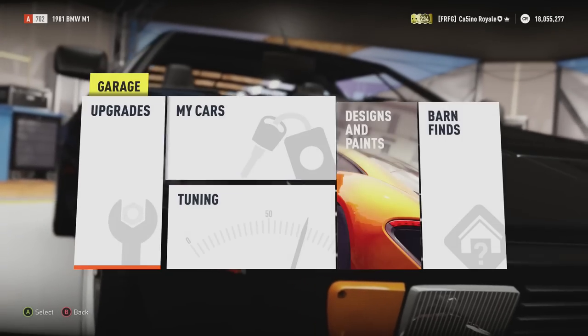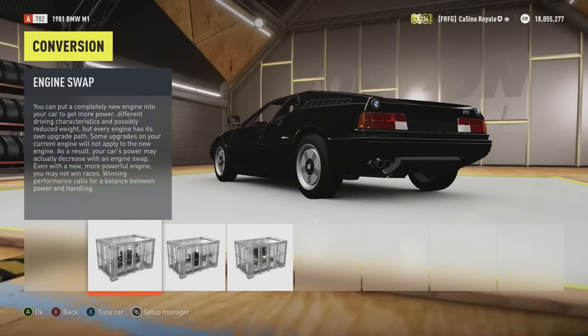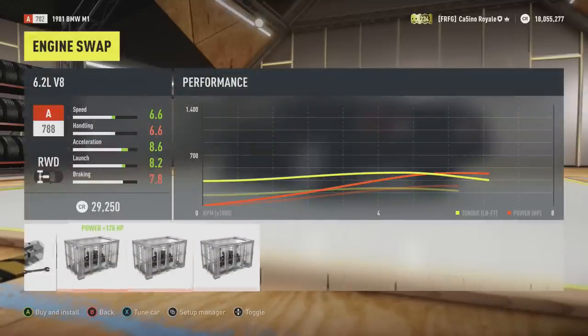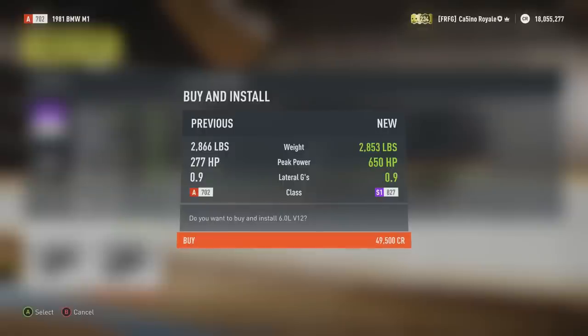We don't have that stuff, but we do have the biggest engine that we can swap into cars, as far as I'm aware. We have the 6-litre V12 from a Ferrari Enzo that gets an awful lot of power. You can actually have a decent choice of engines — the 6.2 V8 is here again, or the V10 which I think is from a Gallardo — but we're going to go with the big V12.